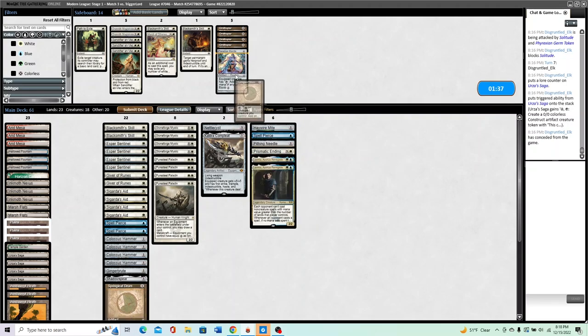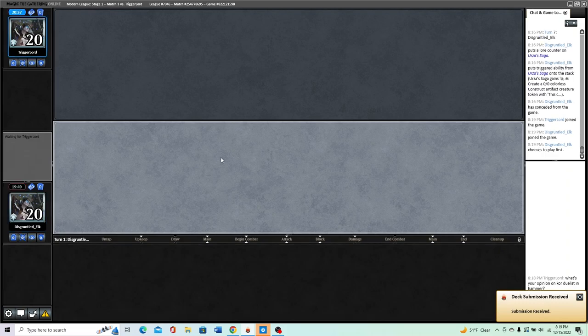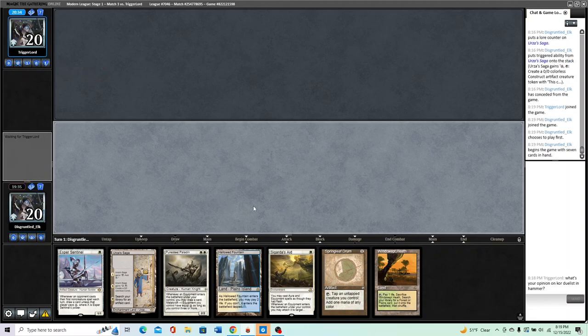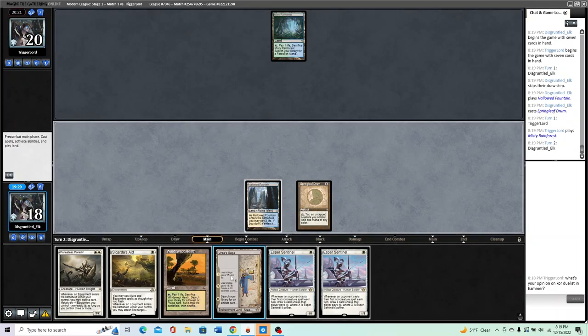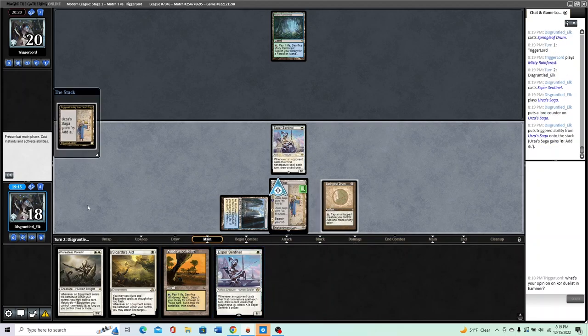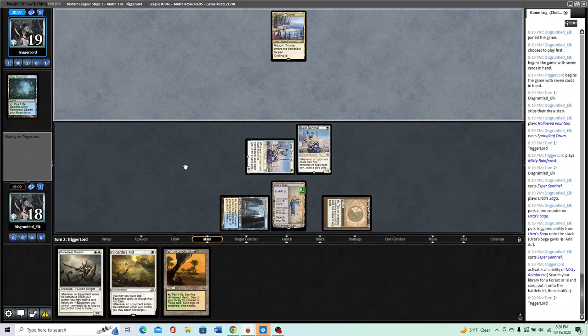We can bring in Lavinias, cut the Drum as well — bring in these six. Blacksmith's Skill is pretty good against Leyline Binding, obviously worse if Teferi is in play. Cord Duelist — I'm not going to address that. I'd like to be on the play. This is a very easy keep — turn one Springleaf Drum, turn two Sentinel, Mite off Saga. Pretty good. I'll start here and maybe just play a second land. Cool, so now we get to make a construct and play Sigarda's Aid.